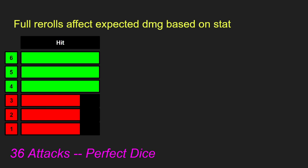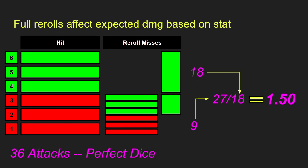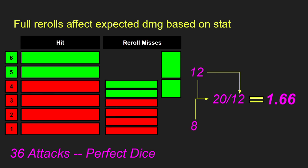Full rerolls affect the expected result based on the stat you have. Starting with 4, 5, and 6 hitting on 36 perfect dice, we get 18 hits, then reroll all 18 misses — the 1s, 2s, and 3s — and get 9 additional hits for 27 total. That's a 50% increase in damage with full rerolls on a 4 plus to hit. Changing to a 5 plus to hit, we get only 12 hits from 36 attacks, and converting 8 of the 24 misses gives 20 total — a 66% increase in damage with full rerolls on a 5 plus to hit.